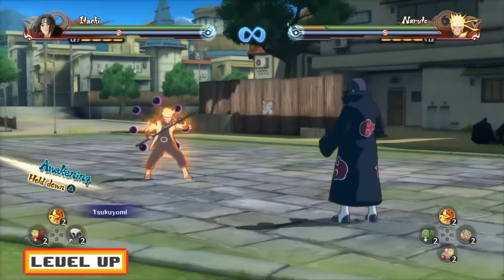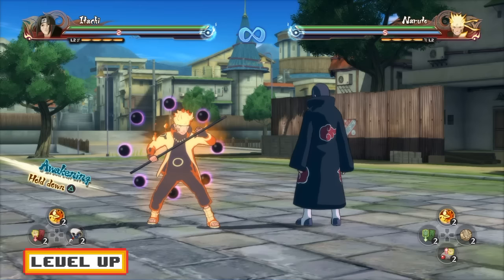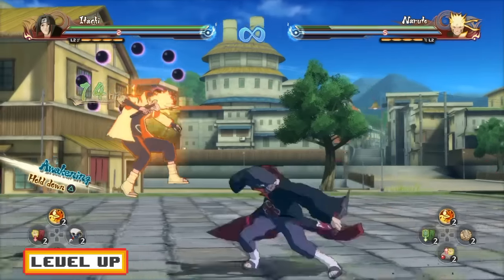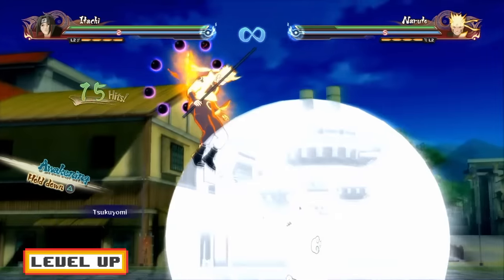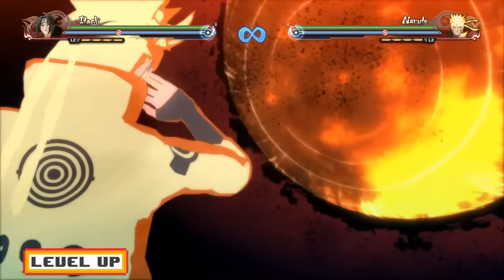Trust me guys, I did test these out — if I say you guys can get a Cancel, you guys can. Also, 15 hits into the up combo, you guys can cancel into Tsukiyomi, as you guys can see right there. You guys can also do an S3 Cancel as well.